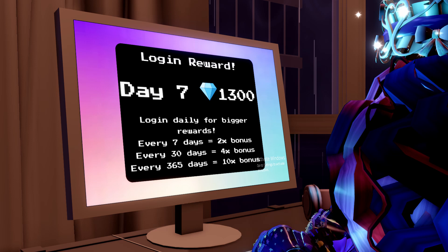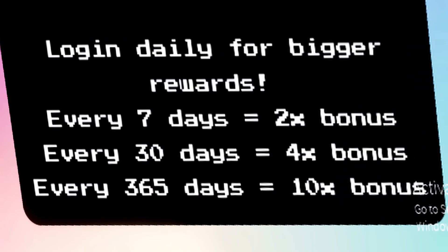So on every 7 days you log in, you get a 2x bonus. Every 30 days you log in, you get a 4x bonus. And every 365 days you log in, you get a 10x bonus on your diamond prizes. Basically, if you log in for 7 days your bonus is multiplied by 2, if you log in for 30 days your bonus is multiplied by 4, and if you log in for 365 days your bonus is multiplied by 10.